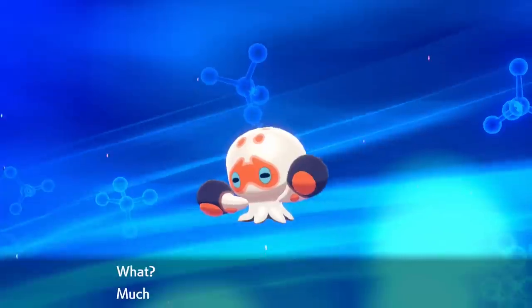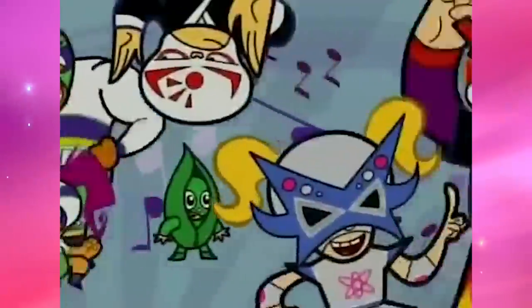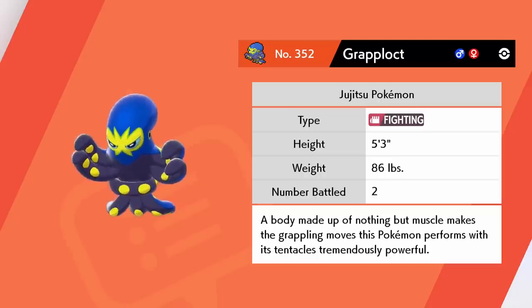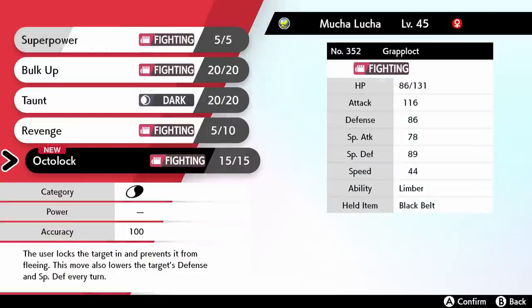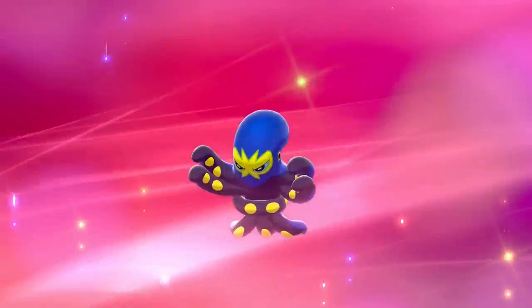We're gonna get Clobbapus to evolve! Mucha Lucha, Mucha Lucha — it's the way of life! Specializing in grappling moves, the Jiu-Jitsu Pokemon. A body made up of nothing but muscle makes the grappling moves this Pokemon performs with its tentacles tremendously powerful. That's actually such a cool concept. Of course, it's gonna be learning Octolock upon level up — the signature move of Grapploct. Just like any good wrestler, you gotta have your signature move. I guess we'll get rid of Taunt now that we're evolved, since you need Taunt in order for Clobbapus to evolve.